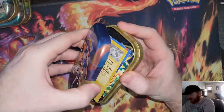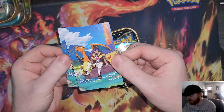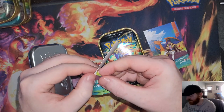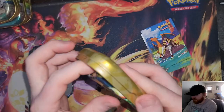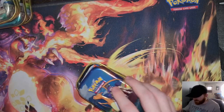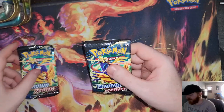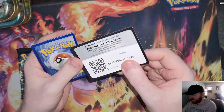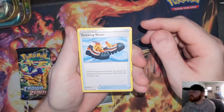I already opened the plastic on them. You do get this little informational card for each character on the front, and a sticker — the sticker is kind of hard to peel off, the under piece starts coming off with it. But each one does come with those, and you also get two Crown Zenith packs in each one. I've actually had way better luck with these tins compared to the Galarian Birds tins and the Pikachu V-MAX box.